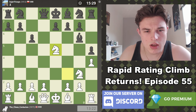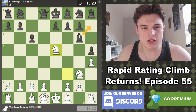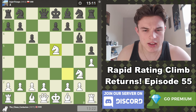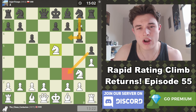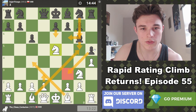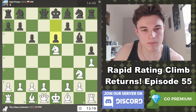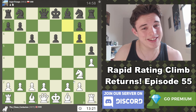Ne5. What does he do with his bishop? Bh7. I could take here with the queen or with the knight, but if I take with the queen then I threaten f7. The only way to block that would be g6, because you can't put the bishop back on g6 since I'll take the rook and then play Qf3. That looks crushing. Importantly, there's no checks on my king. After Bh7, Qh5 — he can't go Nf6 because I'll just checkmate him on f7. Taking with the queen forces g6, and after I drop back to f3 his bishop is stranded on h7.